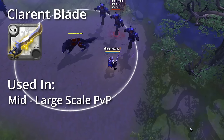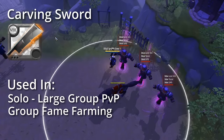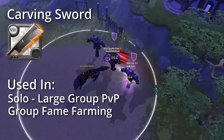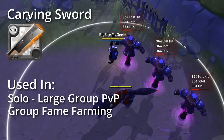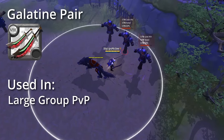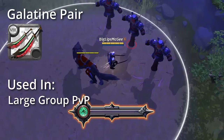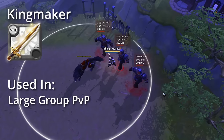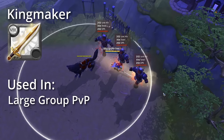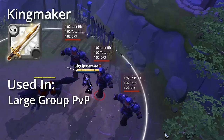The Clarent Blade is a sword that allows you to shoot out a magical blade that can apply different effects, mostly used in mid to large scale PvP. Next is the Carving Sword, which allows you to dash forward and pierce enemies' defenses — used in all scales of PvP and also in group fame farming. Next is the Galatine Pair, which allows you to slam down your swords, creating shockwaves that deal heavy damage in a large AoE, mainly used in large group PvP. Last but not least, we have the Kingmaker, which has a two swing combo — the first knocking them up and the second slamming them down dealing heavy damage — mainly used in medium to large scale PvP.